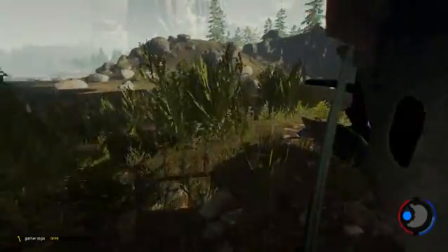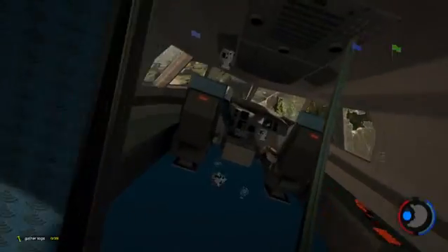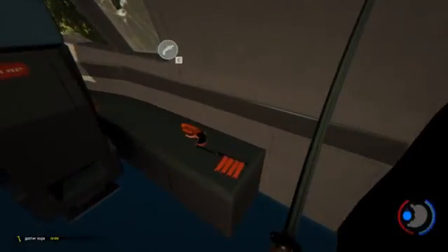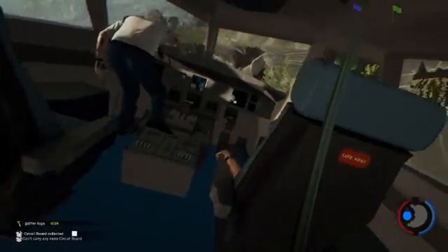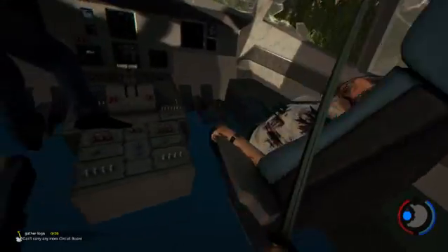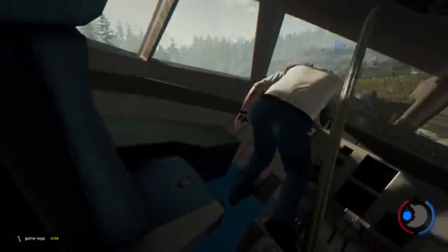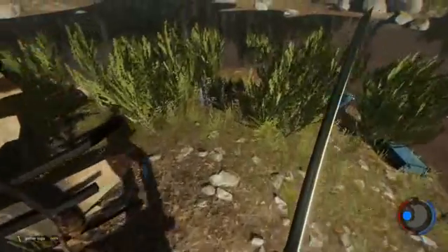Straight into the cockpit - we can grab the flare gun if we can get past that rock. You straight away see all the electronics, and here it is - the flare gun, which is excellent. Grab all the electronics, which is good. Watch on the copilot's hand, watch on the pilot's hand - you can't take those. Strange. You can't take any of these panels; there are limitations in the game, but that's okay.